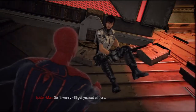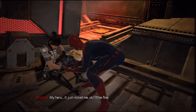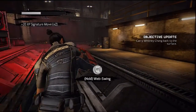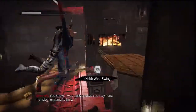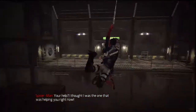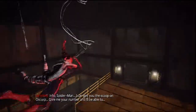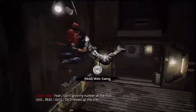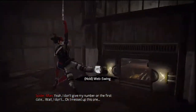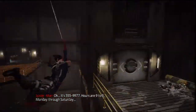There's no guy there. 'Don't worry, I'll get you out of here.' 'My hero — it just nicked me, okay? I'll be fine.' Spider-Man just touched her butt. 'Which way do I go?' 'I thought I was the one who was helping you right now.' 'I can get you the scoop on OzCorp.' 'I don't give my number on the first date.' It's 555-9977 — hours are 9 to 5, Monday through Saturday.